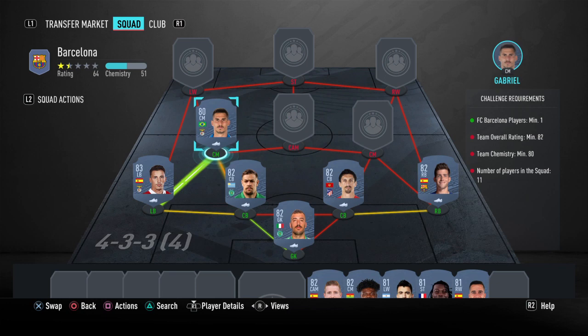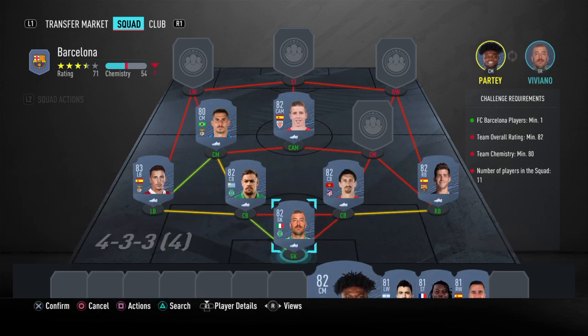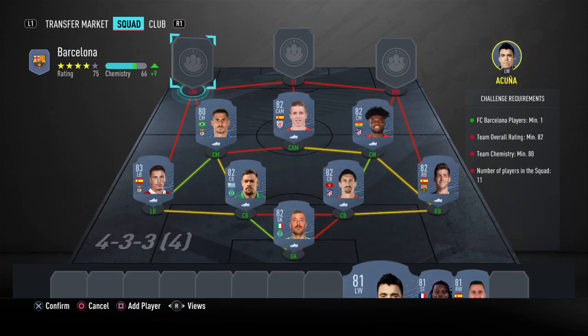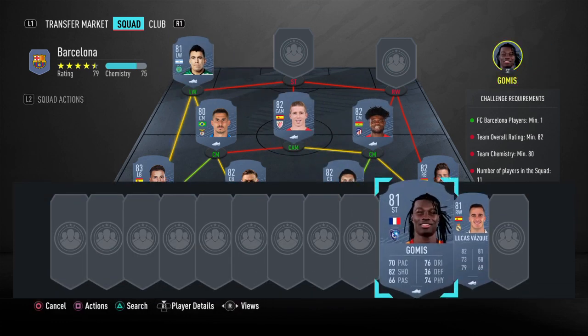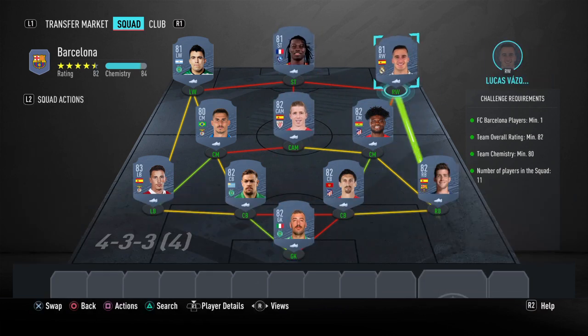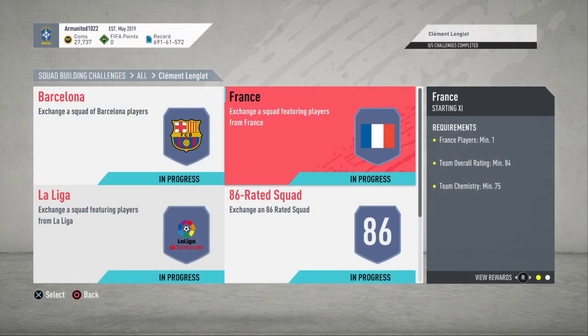Your midfielders will be Gabriel Munain and Thomas Partey, your left winger will be Acuna, your striker will be Gomez, and your right winger will be Lucas Vasquez. That completes the first squad.